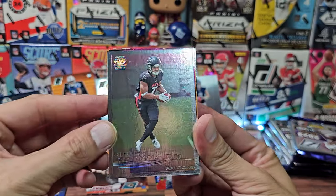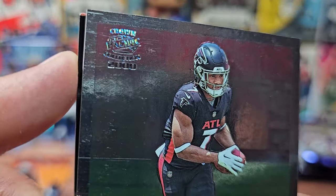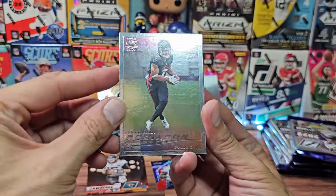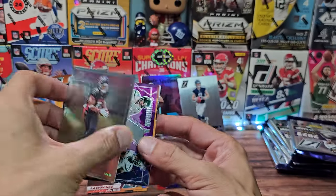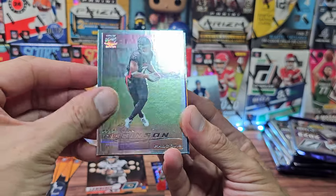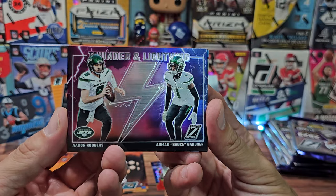We got Bosa, Robinson, Hurts, Chubb, Waddle, London, Lawrence, Chase, Donald, Connor. Now here's something different — this is from Pacific Crown. This is BJ Robinson. Just a cool little insert, I don't think it's super rare. We'll put it down next to Lamar. We also got a Thunder and Lightning for Rogers and Sauce.